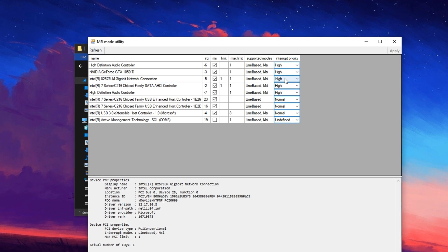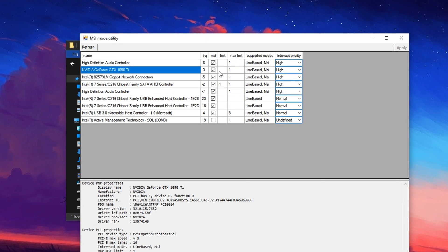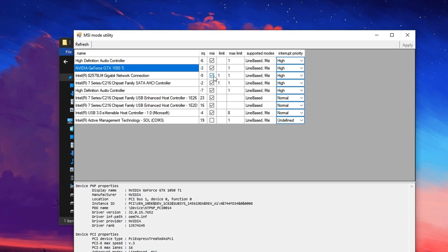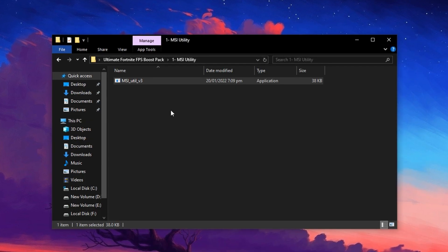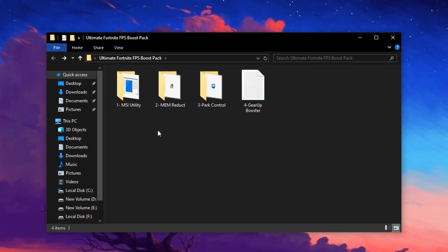Then locate your GPU, and also set its priority to high for better graphics responsiveness. After adjusting both, check the boxes next to each device to enable MSI mode, then hit Apply to save your changes. Finally, restart your PC so everything takes effect. This tweak reduces system latency and helps deliver a more responsive and smoother Fortnite experience.